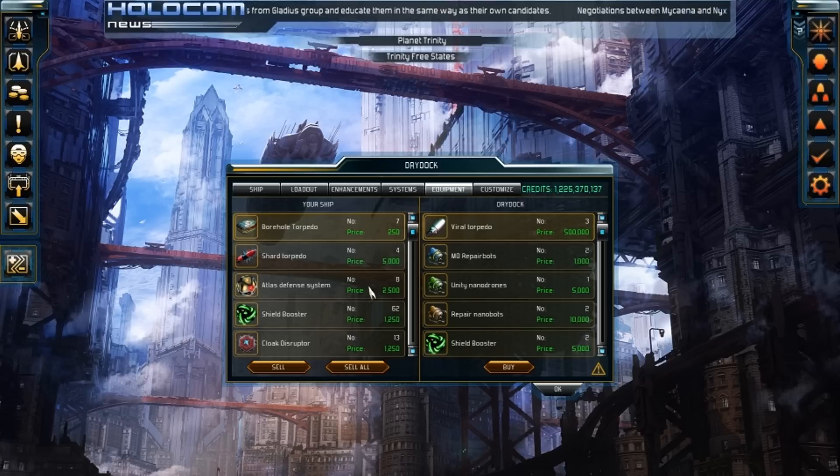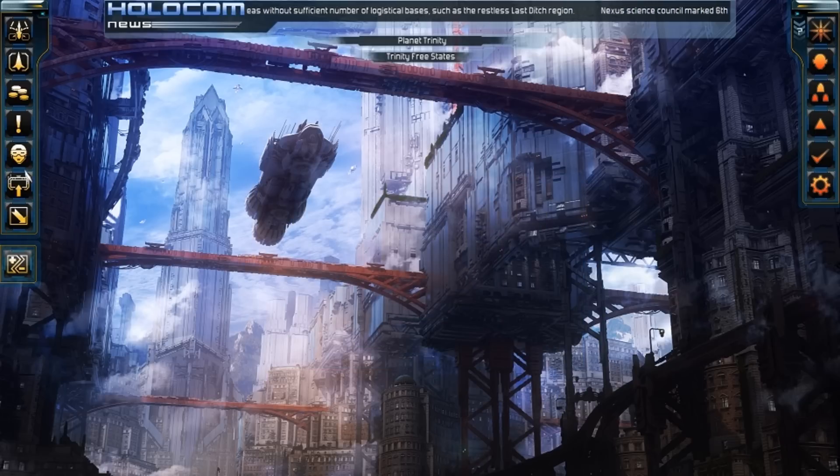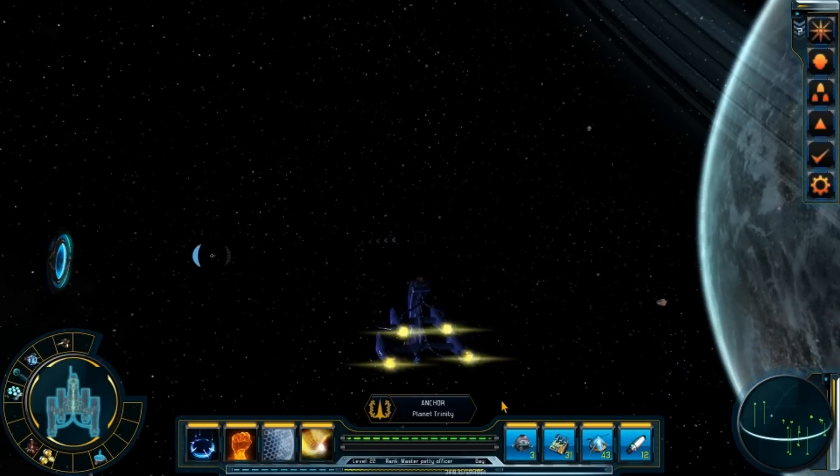After you've gone through and purchased what you want in the equipment screen, you go to Customize. Here you can choose your logo and pick the color, set your ship name — we'll call it 'Small Fry' and keep that white — and then adjust glossiness value, glossiness range, and reflection. Once all those are done, you just hit OK. If you go to episode one or two of the other guides, it will explain all of the various systems.